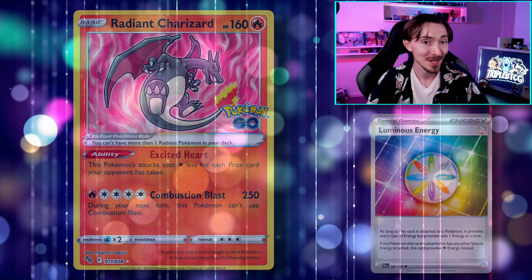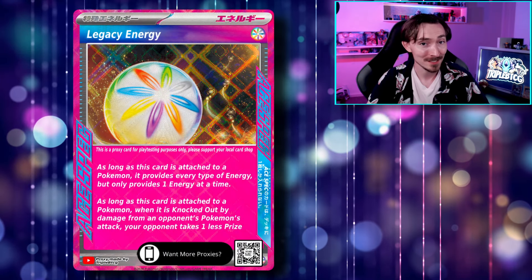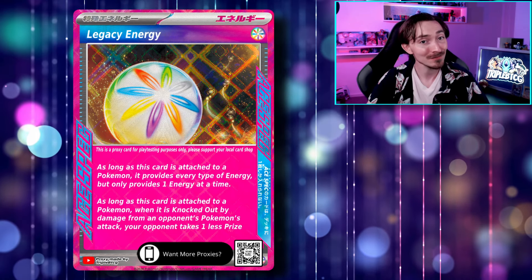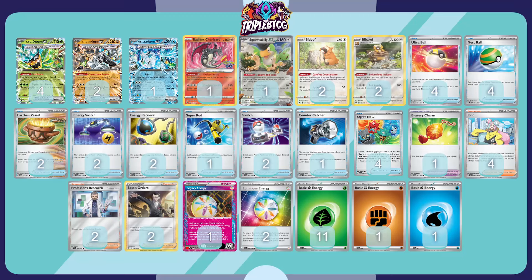By using Luminous Energy on it, we get access to a solid attacking option for the late game that can do 250 damage without the need to set up an Ogrepon. And since it's only giving up one prize, it helps skew the prize trade in our favor and can potentially force opponents to play a seven prize game. The other way to manipulate the prize trade is by using Legacy Energy. Not only does it count as any type to help charge up our various Ogrepon forms or Charizard, but when it's attached to a Pokemon and they're knocked out, they give up one less prize — effectively turning our Ogrepon into single prize attackers or Charizard into a zero prize attacker. It can only happen once per game though, so there's no point running Roseanne's to try and recover it.